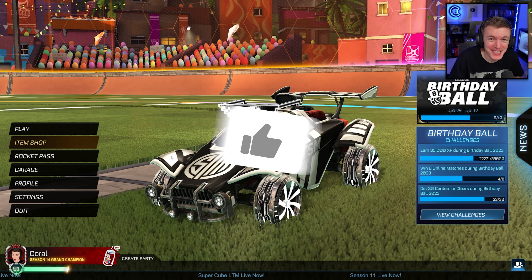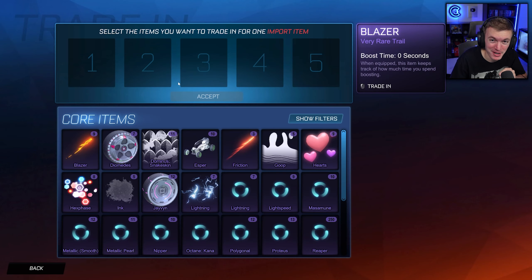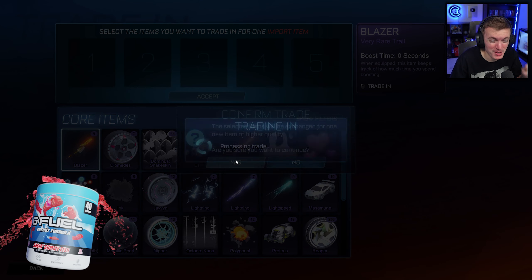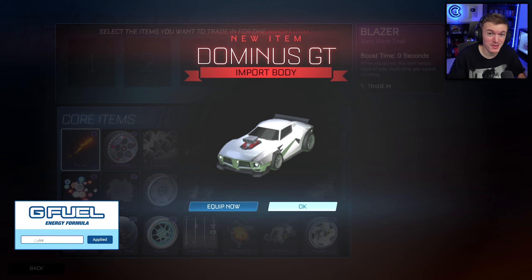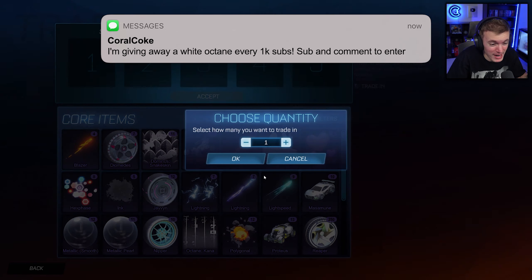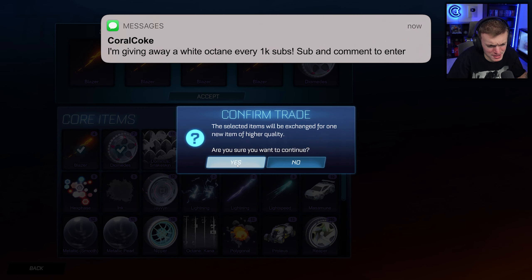Hello everyone, welcome back to another video. Today we're going to be doing another Rocket League trade-up video. This time we have 500 more non-crate very rares to try and trade up to a Titanium White Octane for the very first time in Coral Coke history. Every thousand subs on this channel, we give away a Titanium White Octane — all you have to do is subscribe and comment something down below. And let's just get a White Octane right here.